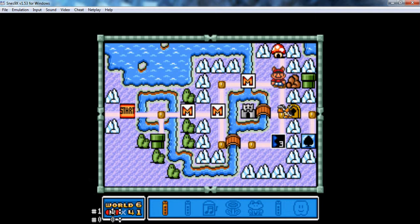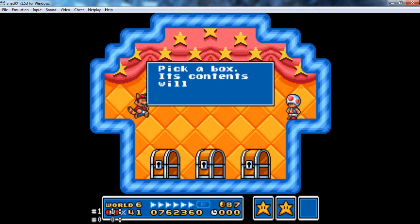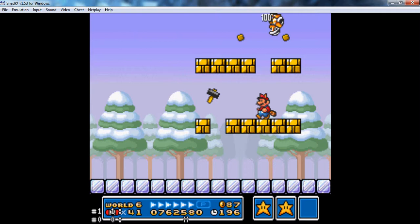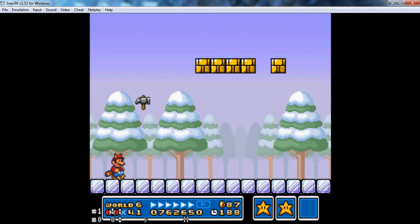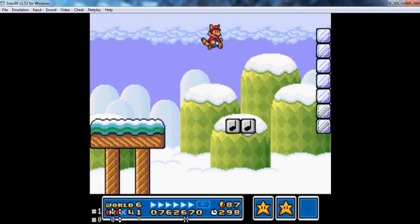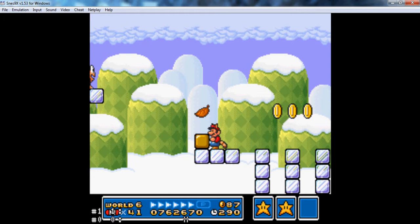Mushroom House — let's go left. Hammer Bro Suit! And Hammer Bros Fight! We can use our lovely hammer over here once I find it. And the way back to the start is unlocked. That was extremely lucky.